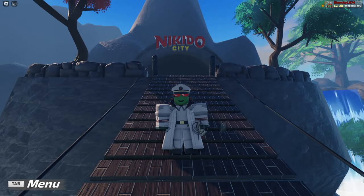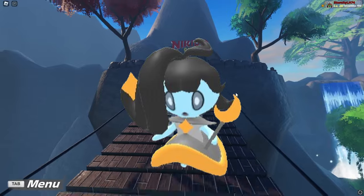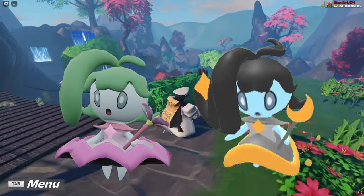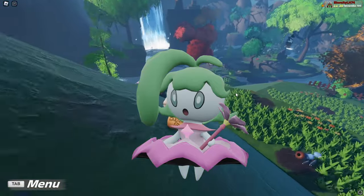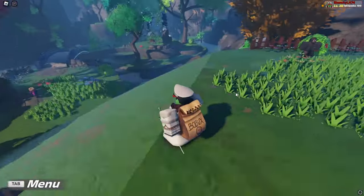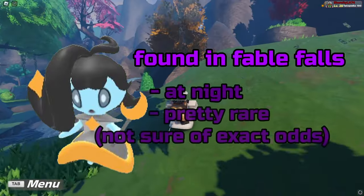The first thing you're going to want to start doing is chaining Cornucca. This is because we are getting the Easter reskin Cornucca and it will give you a head start in maximizing your shiny odds to actually find a shiny version of it. This is obviously going to be in the game for only around a week, so it's going to be pretty valuable in the future and I highly suggest you do hunt it. Cornucca is found in Fable Falls at night and is pretty solidly rare.